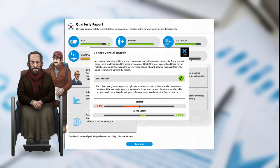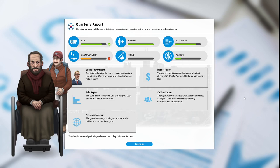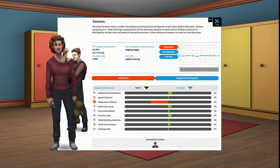Situation imminent: our data shows a potentially bad gig economy situation if we do not act soon. Budget report: the government is running a budget deficit of 20.34 trillion won — we should take steps to reduce this. Polls report: our last poll puts us at 25% of the vote. Cabinet report: ministers' loyalty is described as loyal, effectiveness as passable. Economic forecast: the global economy is doing okay — neither boom nor bust. We have 15 political capital to spend.